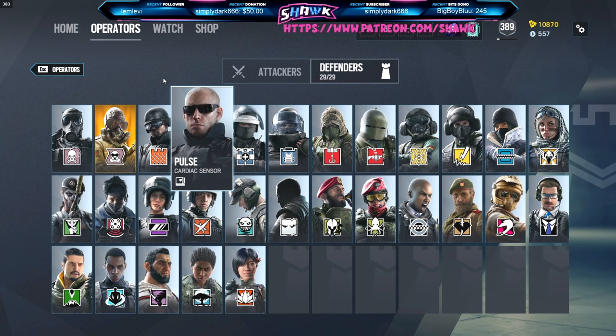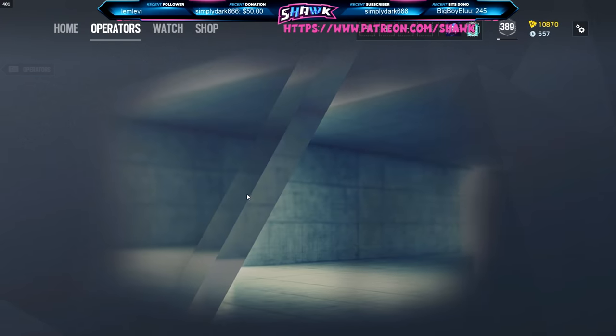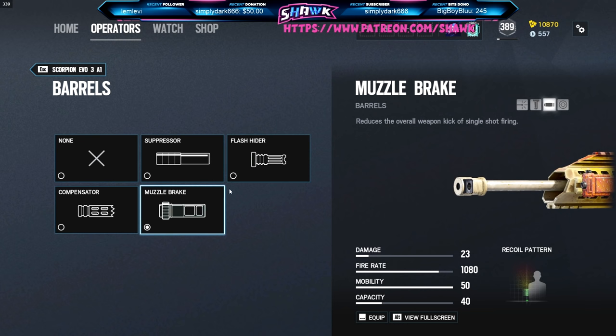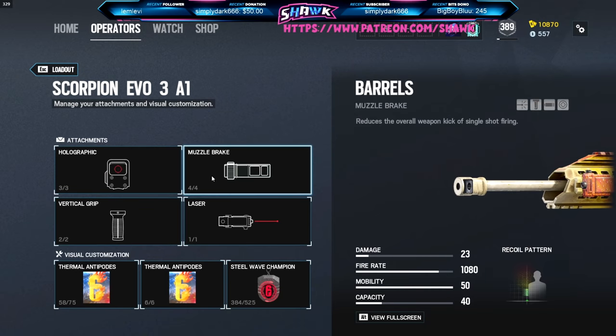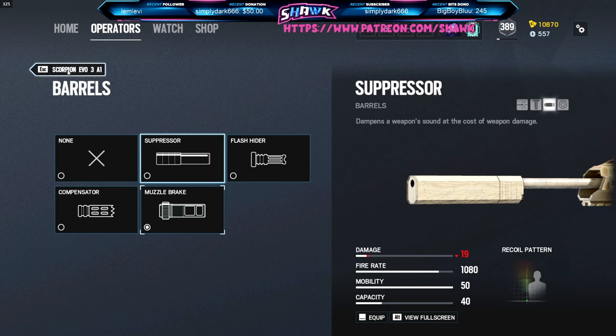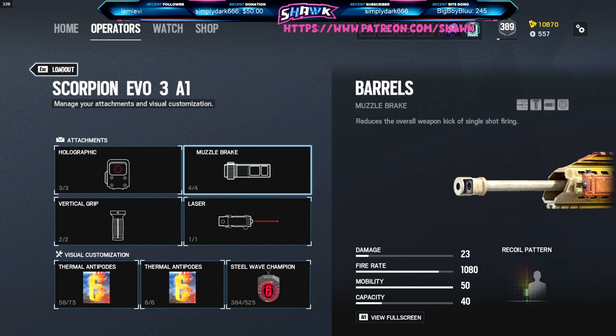For other barrel attachments — as I said, I run flash hider on pretty much everybody. There are certain operators where I do run a muzzle brake, for example Ela. I actually do run muzzle brake on Ela. I made a video on my channel that broke down each individual barrel attachment and grip through statistical analysis, and I determined that muzzle brake was the best barrel attachment for Ela at the time — that was about two seasons ago. The difference between flash hider and muzzle brake honestly isn't that substantial, so I'd recommend watching that video, but personally I think it's muzzle brake.